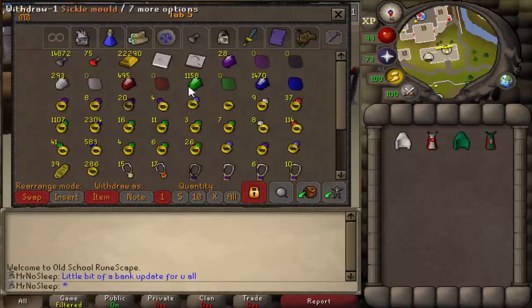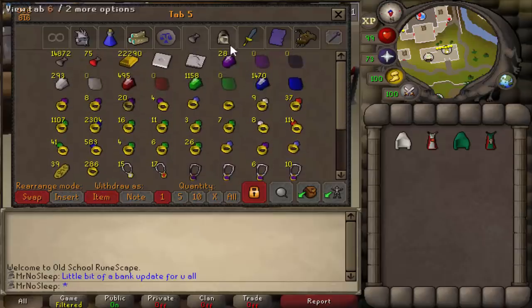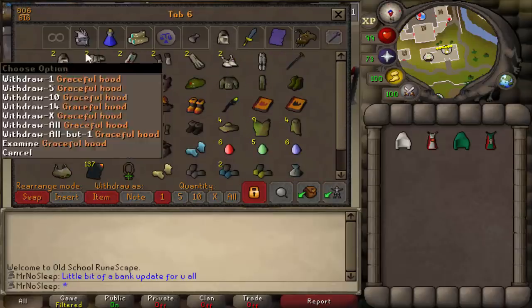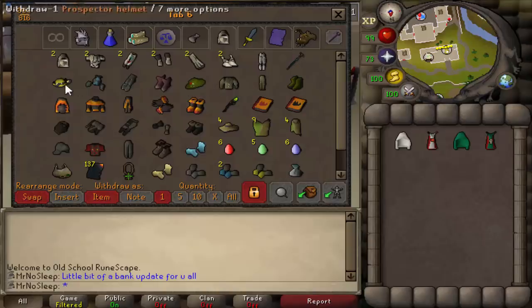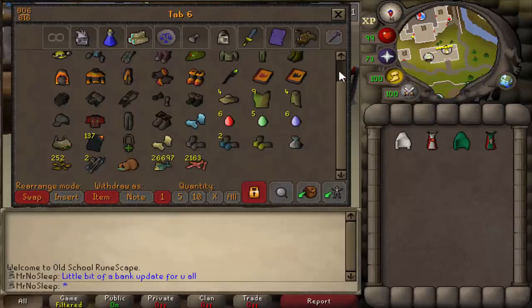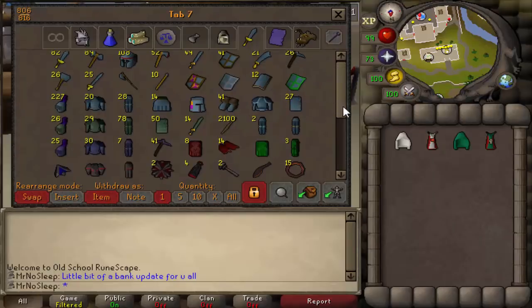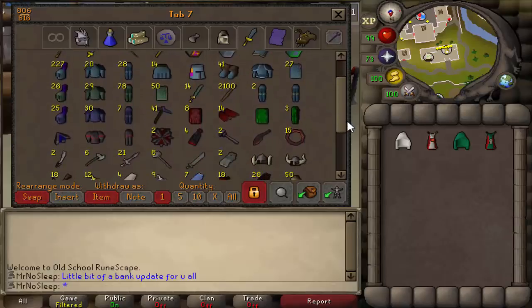Not too many runes — not much to talk about there. A decent amount of cut gems, still got my 2,000 recoils and 1,000 dueling rings. I should probably build that ornament pool and jewelry box in my house but just haven't had a reason to yet, although I do have the levels. The only new thing in this skilling tab was that we got the expert mining gloves — a new update a couple weeks ago which really does help with amethyst mining. Shout out to the mining guild.